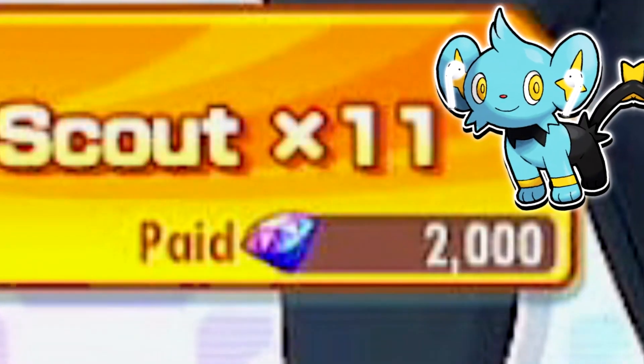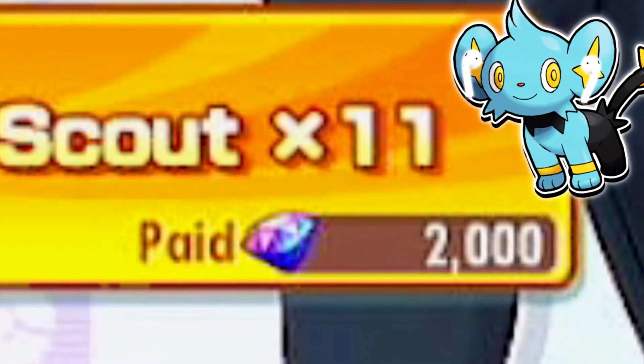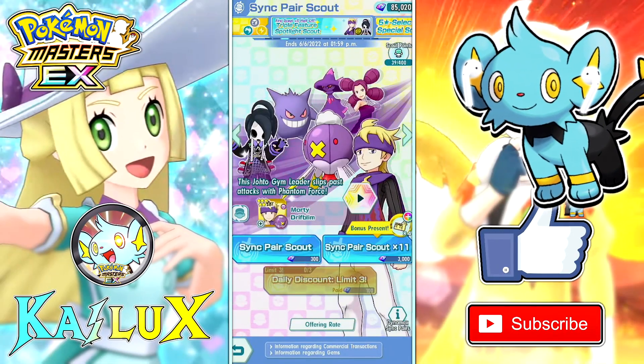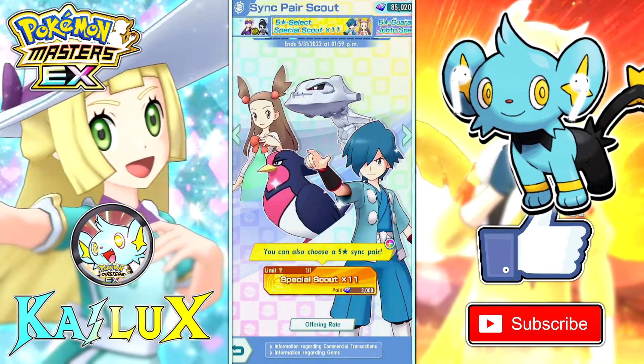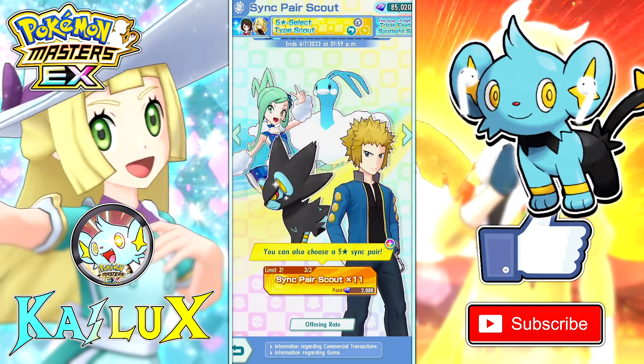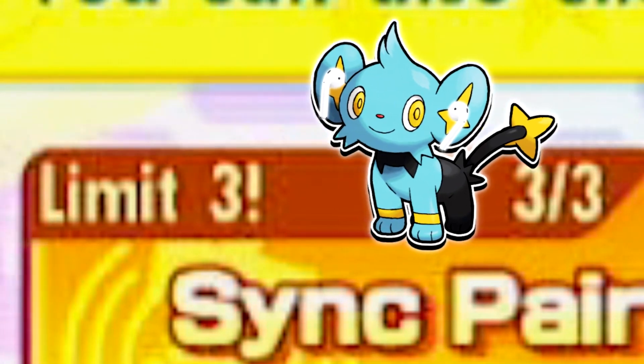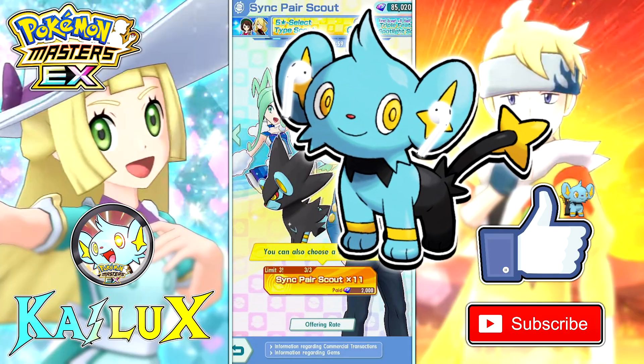Then I see 2,000 gems. When I see 2,000 gems I'm like, okay, this is cheaper than a regular 3,000 scout, right? So I was like, this is pretty tempting. And then I see limit 3. And I was like, okay, I need to do this video.